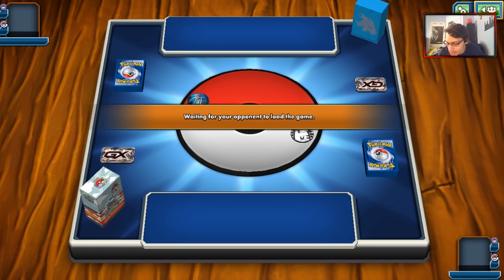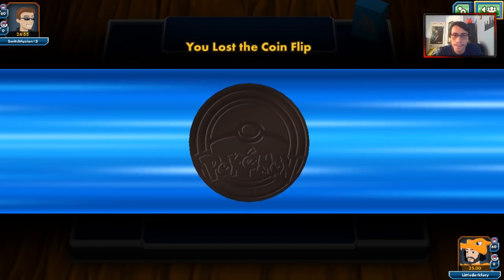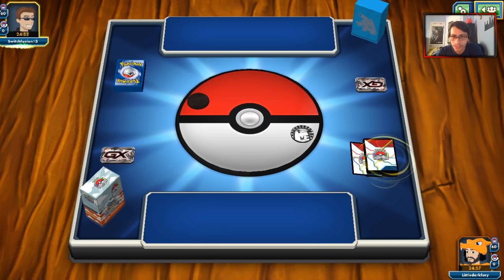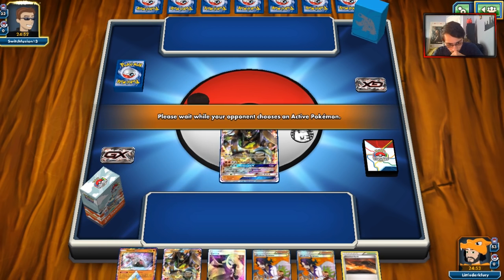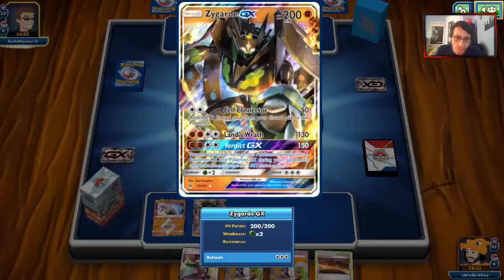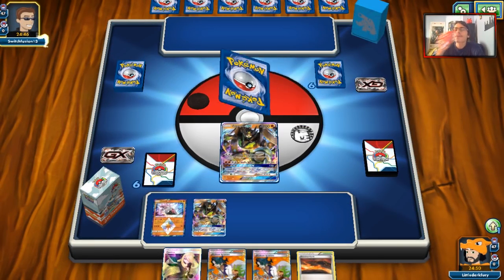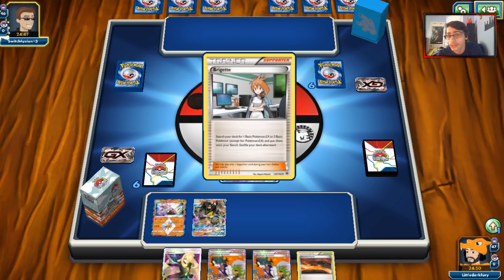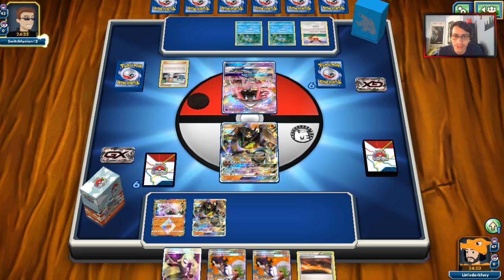Now it looks like we are up against a Greninja deck. This could be a little awkward. I hope it's not Empoleon — that would be even worse because Empoleon can do some annoying things. We open with a double Zygarde and Diancie. We're going to have to open with one Zygarde. If we can get a DCE, we can put some pressure on with Cell Connector. It's not a Greninja deck — it looks like Glaceon Greninja.